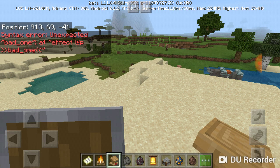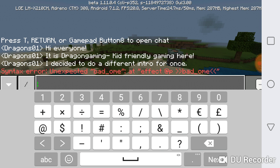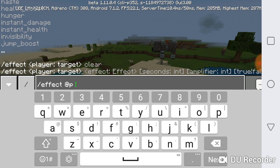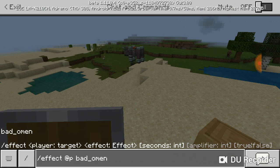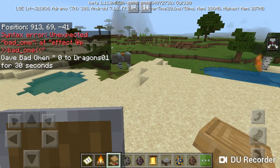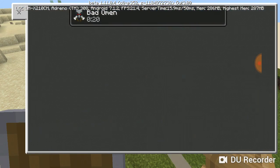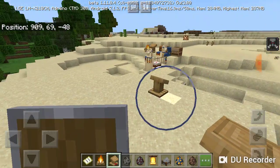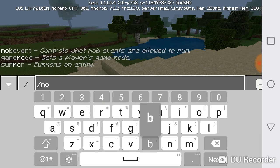Bad Omen - using the effect command: Bad Omen means if you hit a pillager that has a banner on the back of it from one of those traveling pillager raids, you get this effect. And if you run into a village it automatically starts a raid. There's also a 'Hero of the Village' effect as well.